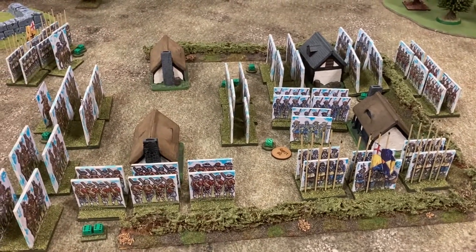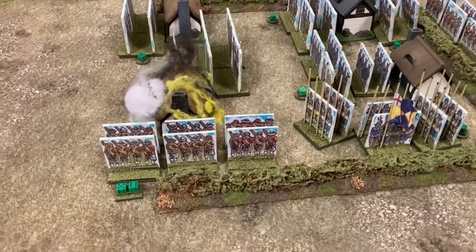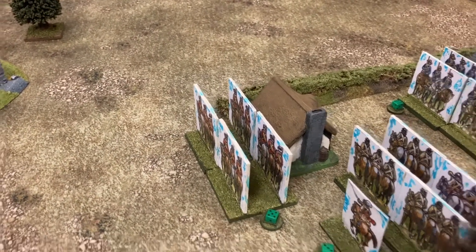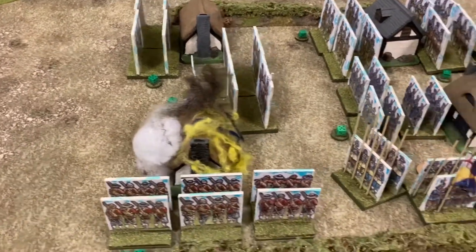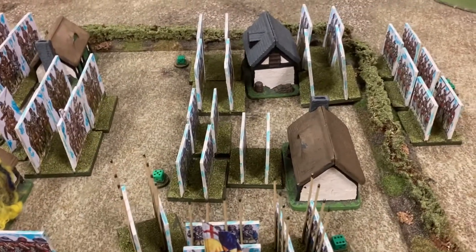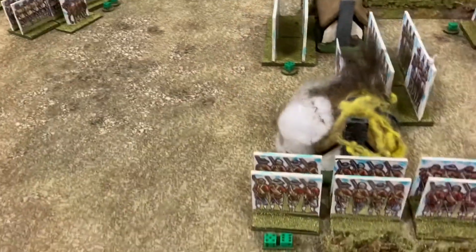End of turn seven, and it's getting intense in the village. Some shots going against my cavalry but they're still hanging in there. The dragoons moved up towards another building. The shot managed to set this building on fire — they were then charged by the pike but beat the pikemen back off, surprisingly. The dragoons and shot continue to trade shots. Over here, the royalist general is chasing down the command shot.